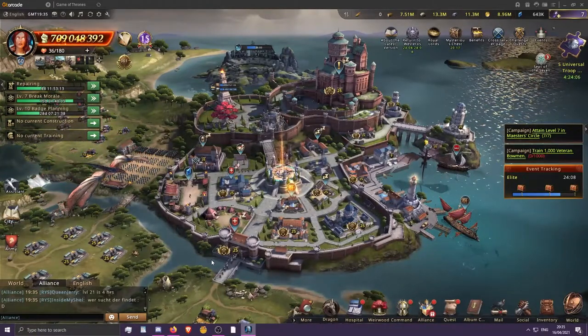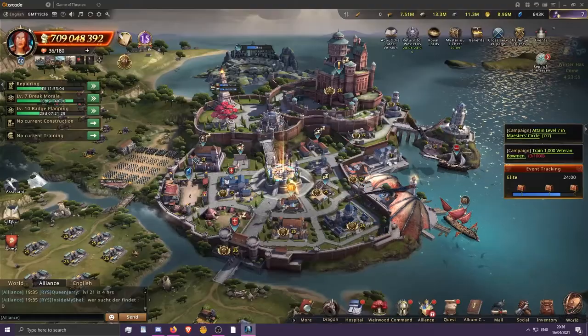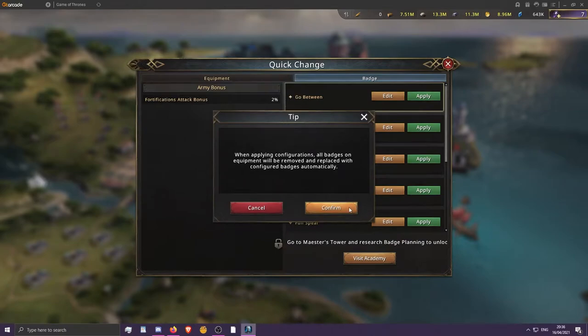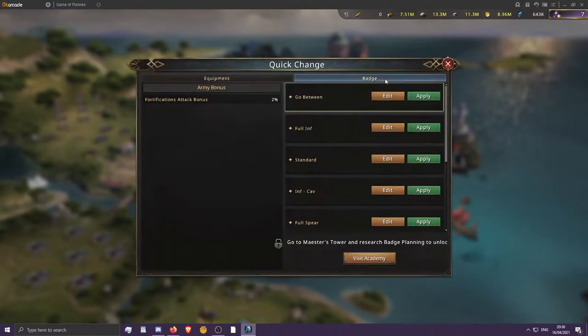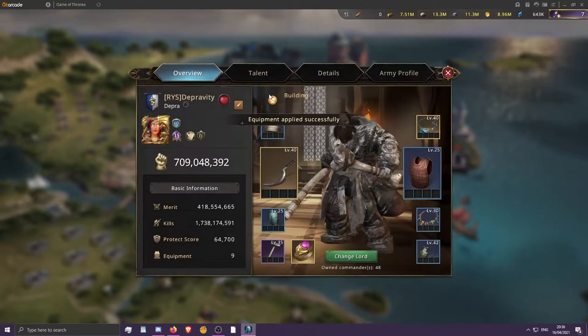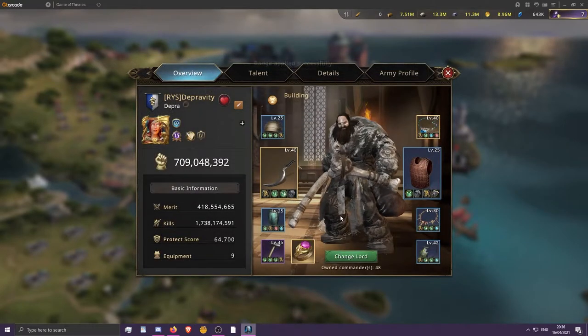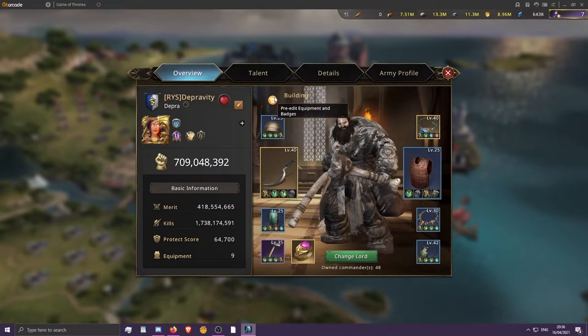In this last update we saw a fix to the badge presets in the patch notes. Before, you would have to create a go-between preset that manually unequipped all the badges in your gear to swap between sets, otherwise it would give you an error message. Now you can freely swap between different gear sets with the same badges in just one click, which is so much more practical.